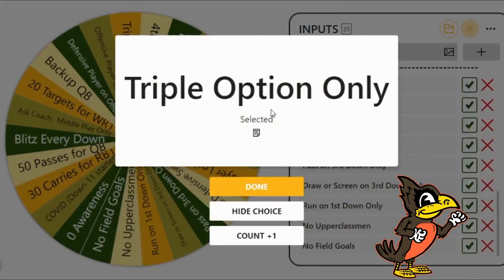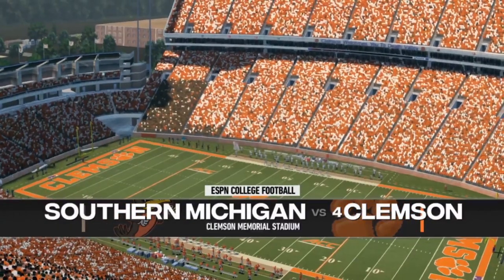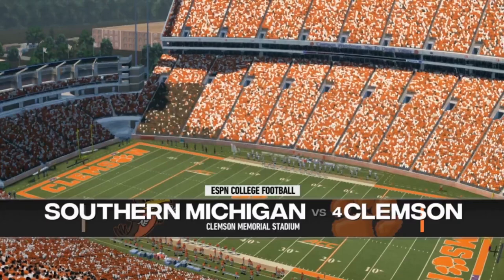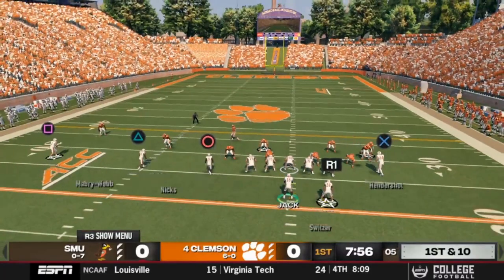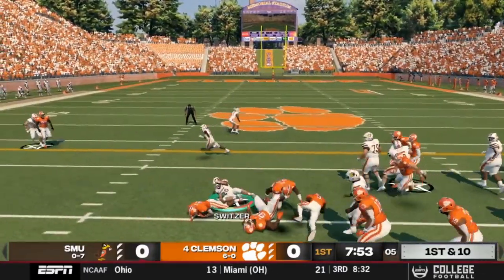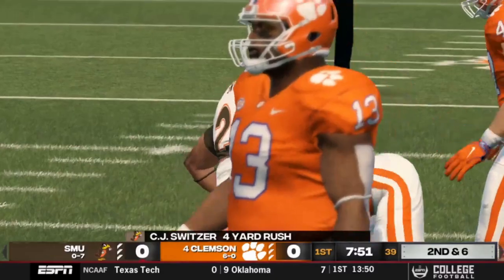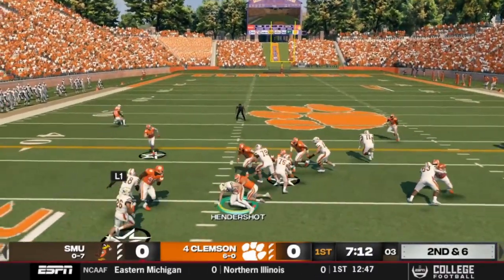Now, you're going to play the option playbook, so you are allowed to pass. In the spirit of the rule, you're running the option playbook. So playing Clemson, what's the strategy here? It's just grind down the clock so you don't get embarrassed? If we wanted to run it with that mentality, yeah.